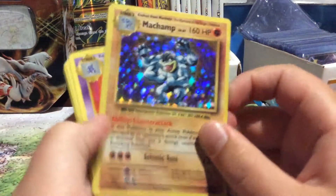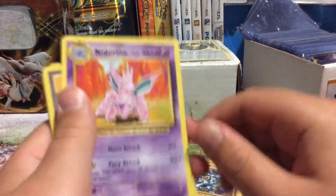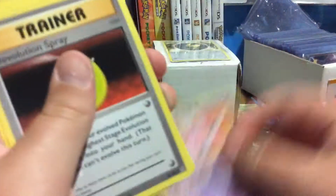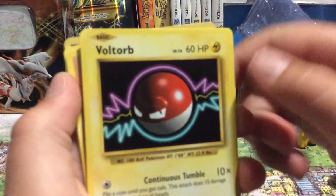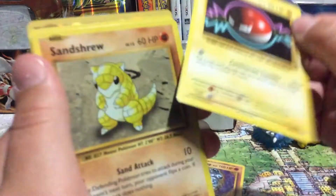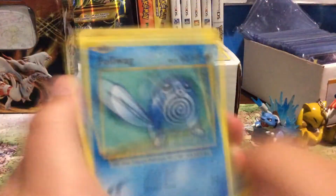Wow, that was a nice code. I'll have to sleeve that one up later. Knitterino, De-Evolution Spray, Box Grit, Voltorb, Sandshrew.